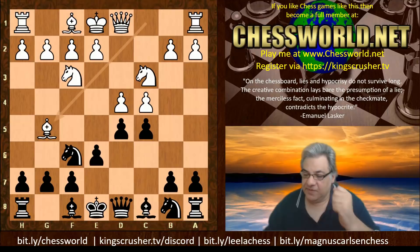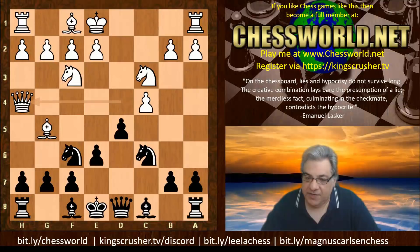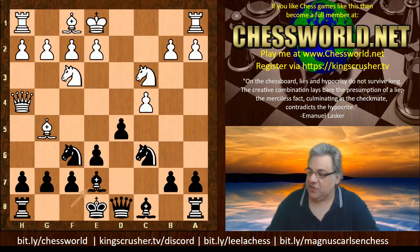We have Bishop g5, and now c takes d4, Queen takes d4, and a tempo-gaining Knight c6, Queen h4. Now Bishop e7. There is a slight issue already with white's position - it's a little inflexible. The Queen here is kind of hard-coded for some sort of attack which might not happen.